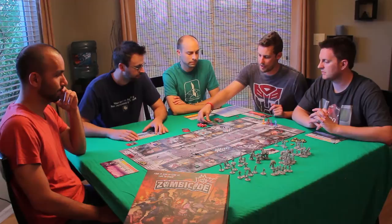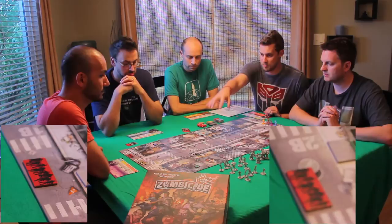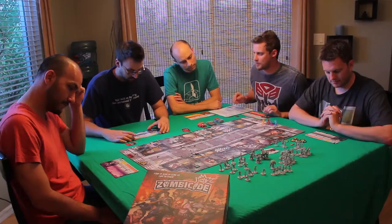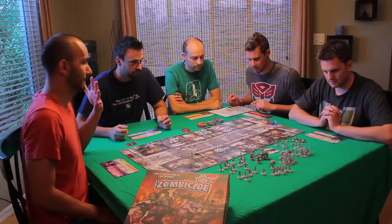We've got this deck here for our zombie spawning. When you flip a card over, on all those zombie spawn icons — which are the two red ones there — we would spawn three walkers. You'll notice on all the character sheets we have a blue, yellow, orange, and a final red zone. This is our experience tracker. You get one experience marker for every zombie that you kill. There's also a big zombie called an Abomination where you get three or five experience for killing it.